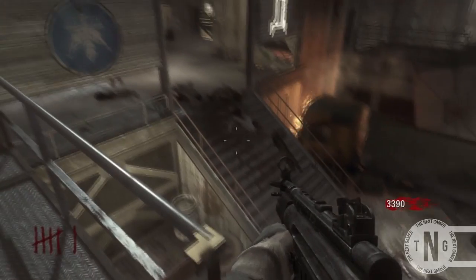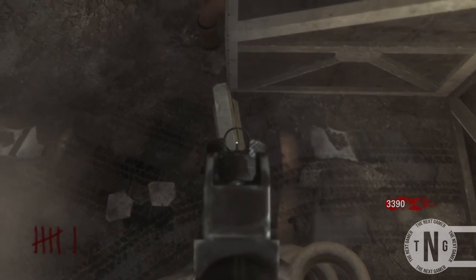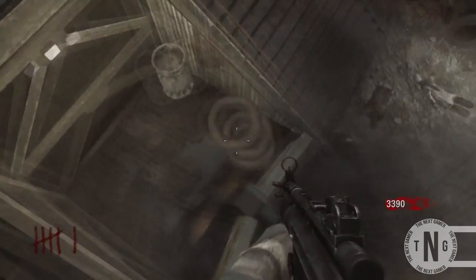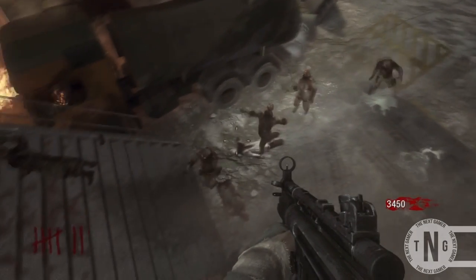You want to edge around this railing and wait till a zombie — preferably a crawler — comes to the top of these steps. You want to aim down your sight and knife. This should send you straight up into this barrier.